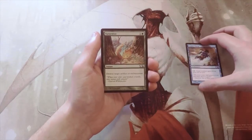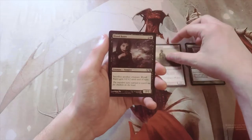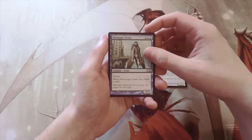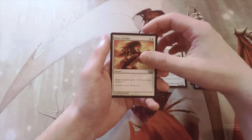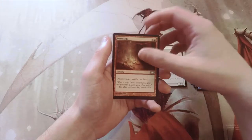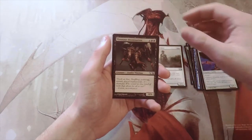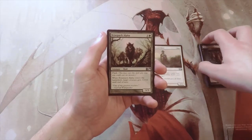Zephyr Charge is our first common. Then we have Naturalize, Sentinel Sliver, Blood Baron, Messenger Drake, Dark Favor, Show of Valor, Demolish, Griffin Sentinel, Minotaur Abomination, and our first uncommon is Briar Pack Alpha.